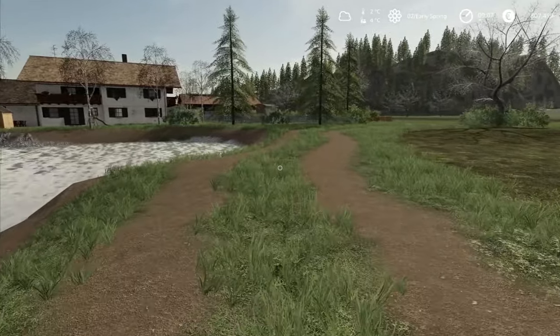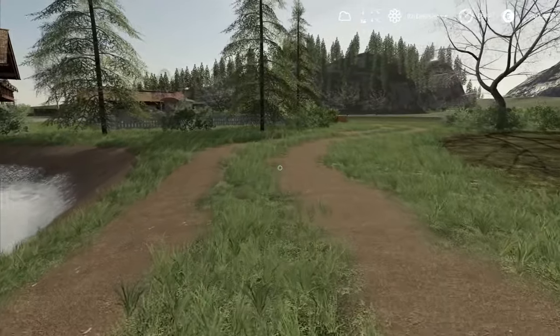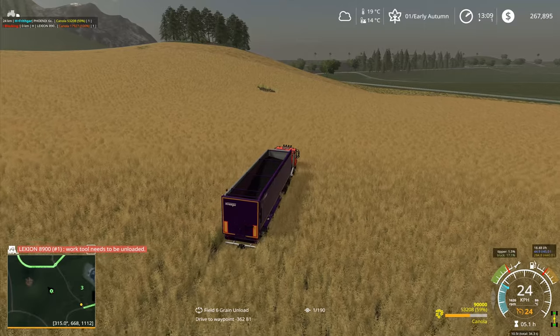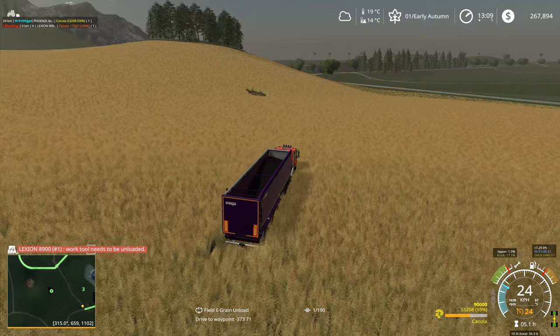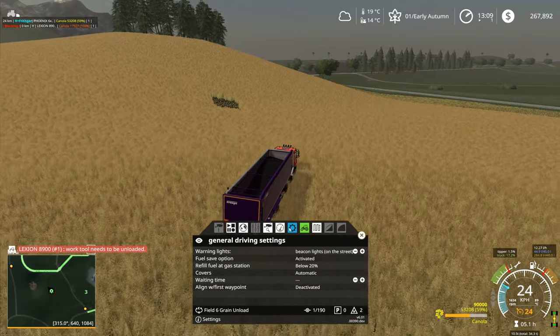Hey folks, it's Frithgar. Welcome back to Alps Panorama at the Northern Sea here in Farming Simulator 19. It's going to end up causing trouble if I have him going too fast.